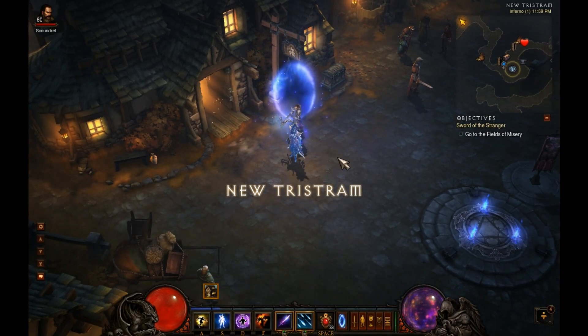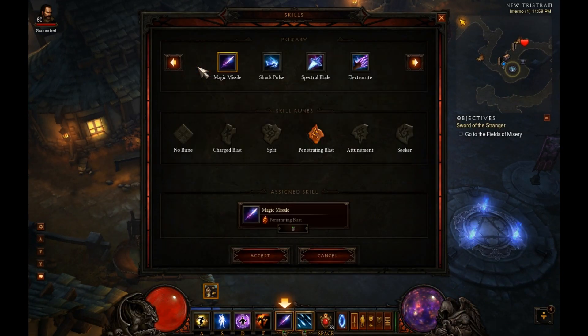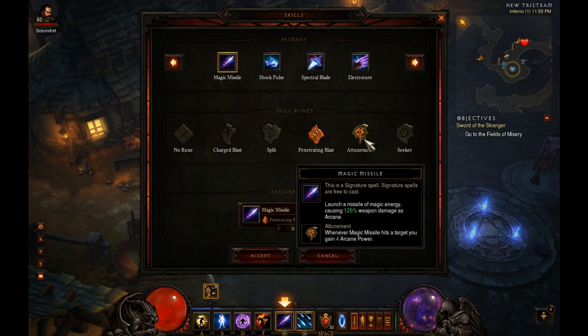As I indicated, with a primary skill that doesn't cost any resources — in this case for the next rune choice, Attunement — you're actually going to generate Arcane Power. Arcane Power does regenerate automatically, but every enemy that you hit increases it by four.